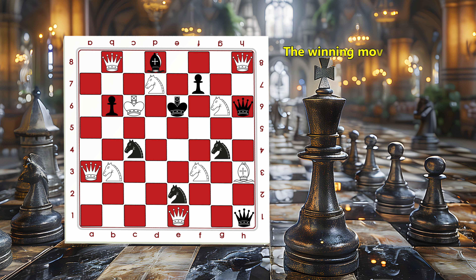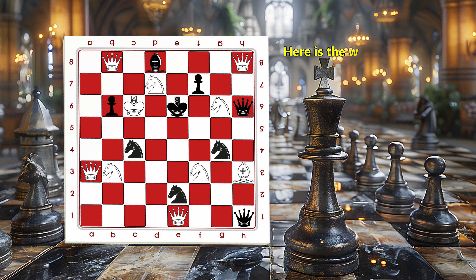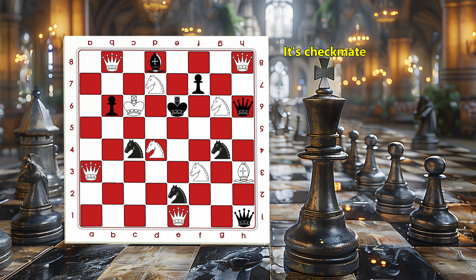The winning move needs to put the king in double check, threatening squares e6 and f5. Here is the winning move — this knight is delivering the final blow, a checkmate. It's checkmate.